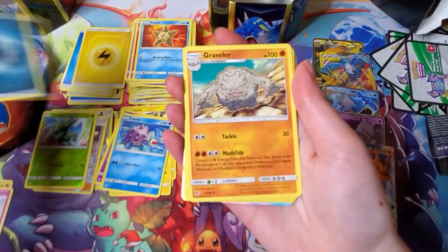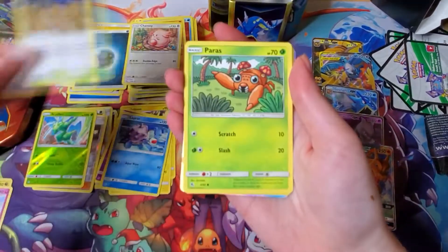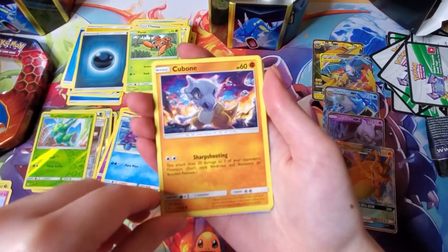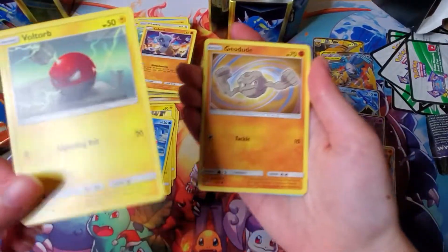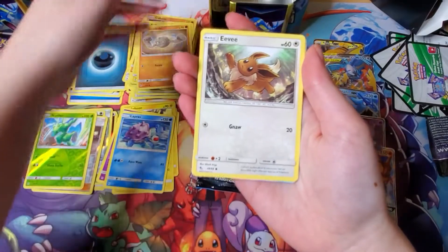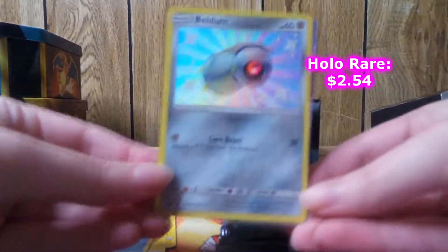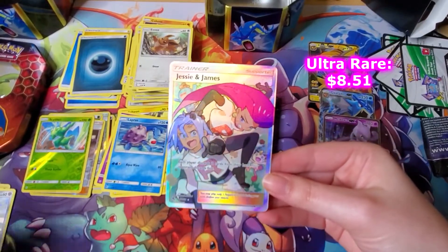Someone off-camera joins in. We got darkness energy, Graveler, Chansey, Brock's Gym, Paras — a crab with mushrooms on its back — Cubone, Voltorb, Geodude. Hey, we got a shiny Bulbasaur! And then we got a Jesse and James card — look at that with Wobbuffet and Meowth in the back. Shiny is shiny no matter what!